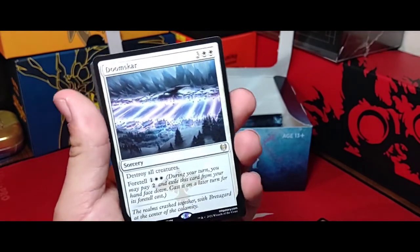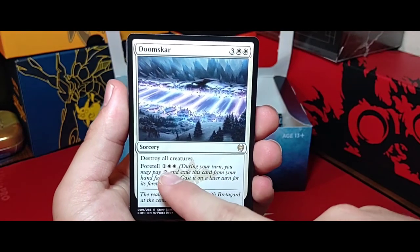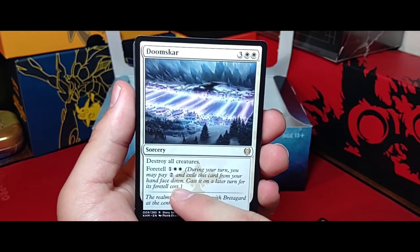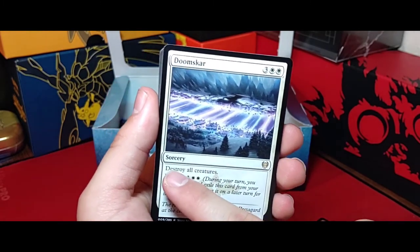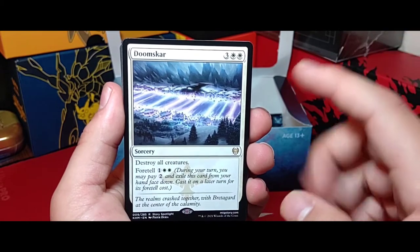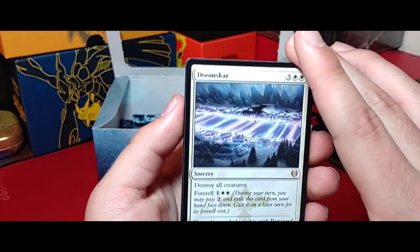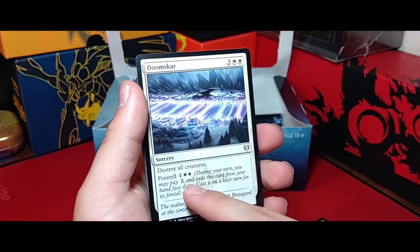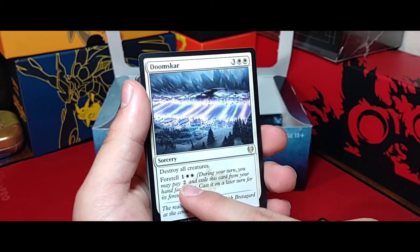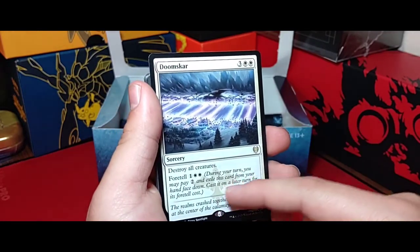And Doomscar — I was just talking to my dad about this card, it's nuts. You can foretell it for two colorless, so on your second turn you can set up a destroy-all-creatures for pretty much any turn you want. Three mana destroy all creatures for your other turns. And it's literally just three colorless and two white, which equals the regular mana cost — so there's no downfall to foretelling it. Pretty nuts.